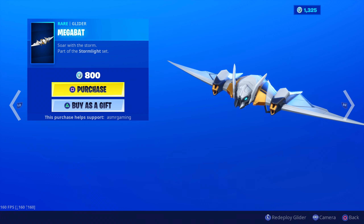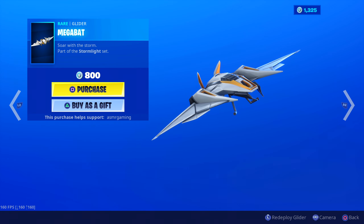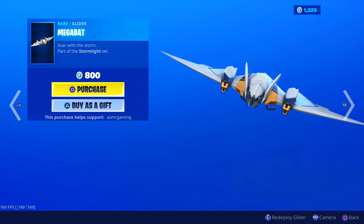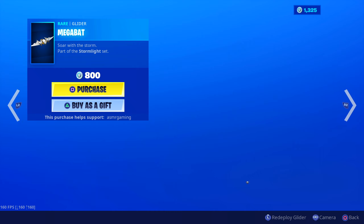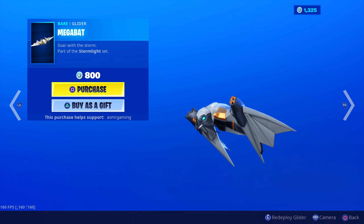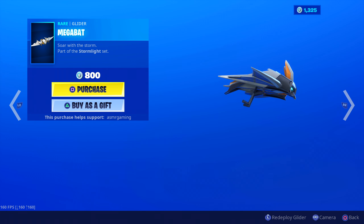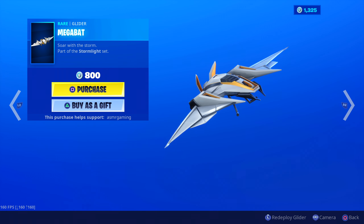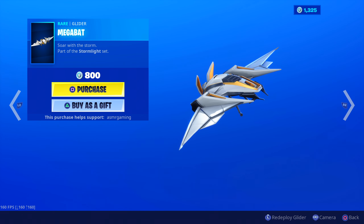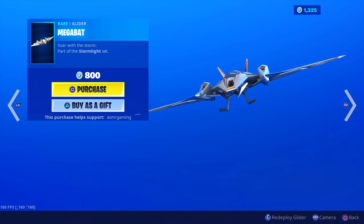Megabat Glider. Soar with the Storm. Part of the Storm Light set. Always thought this was a pretty cool glider. Gliders that are interesting are always really cool to me, and this is one of those. I like how it opens and deploys. Really cool looking. This actually looks like something from Power Rangers or something like that. Very nice. It's also animated — the top looks like it's breathing if you look closely. It moves. So that's nice.